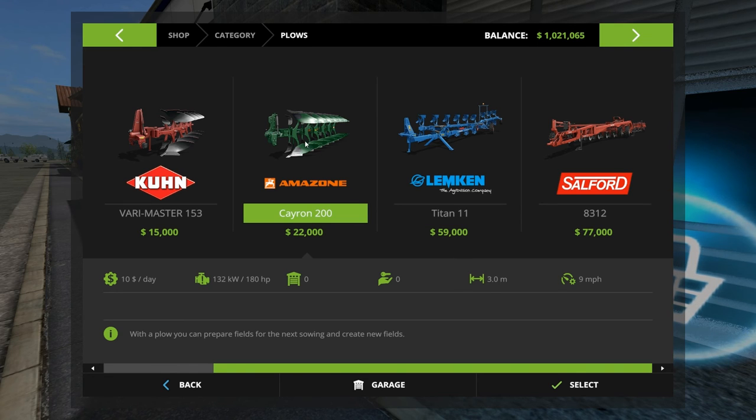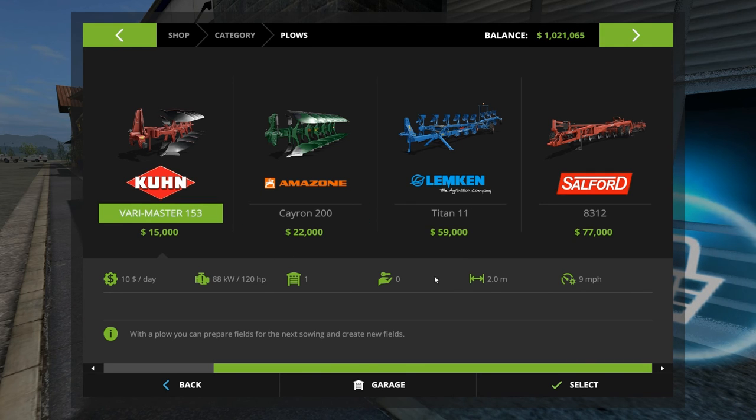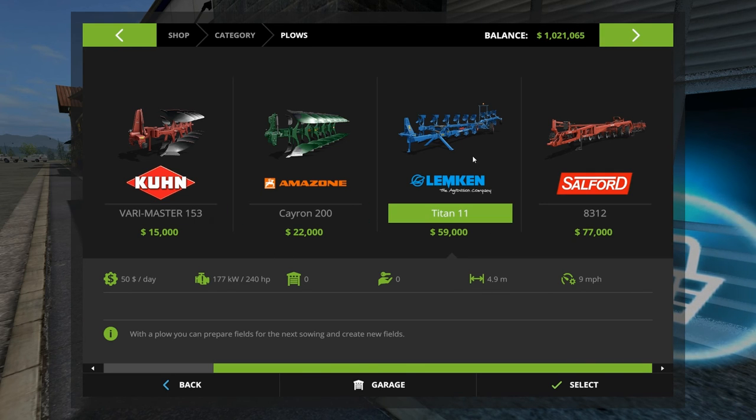This one here is not much bigger than what we've got. May as well not even spend the money — $22,000 to get three feet more per pass. This would at least more than double it because we're dealing with two meters right now, so we'd get to 4.9 meters. That's a possibility, but we need a tractor that can handle 240. Right now our top is 145. Keep that one in mind — we're $60,000 into that guy if we want to do it.